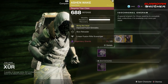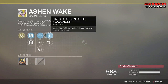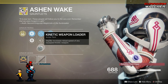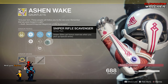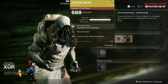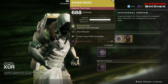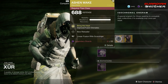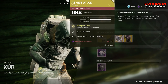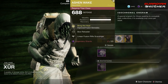Next, we have the Ashen Wake. The intrinsic perk on this is Bring the Heat, which gives you Improved Fusion Grenades. Then we have Bow Reloader, Sniper Rifle Loader, Kinetic Weapon Loader, Linear Fusion Rifle Scavenger, as well as Sniper Rifle Scavenger. This is an okay exotic. Fusion Grenades aren't as powerful as they were in D1, and they did not get a buff — nothing changed from prior to the Season of Opulence. I'm probably going to give this a 2.5 in PvE and PvP, but I do feel like there are better exotics out there than the Ashen Wake.